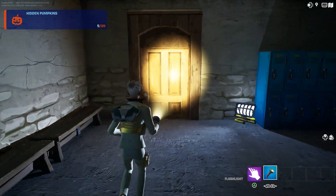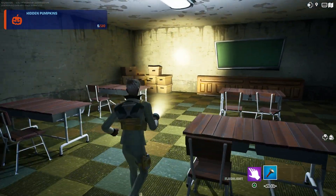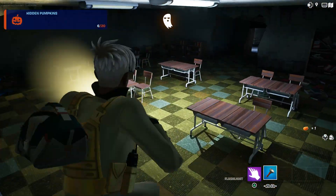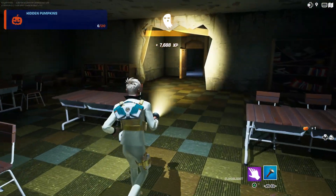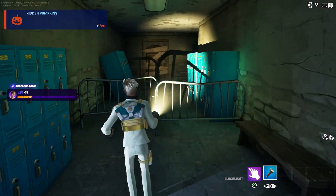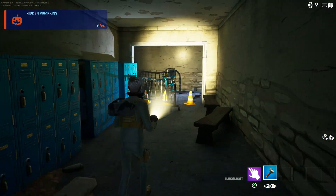Walk through here — that door should close, you can reopen it. The pumpkin should be in this corner right here — this is the number six pumpkin. Come over here and walk out of this room.